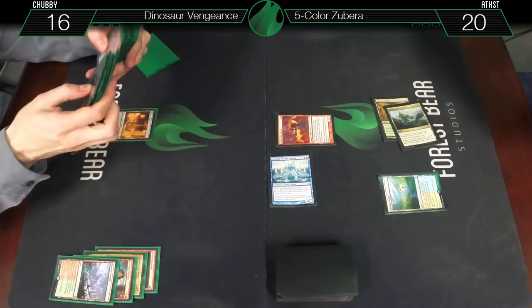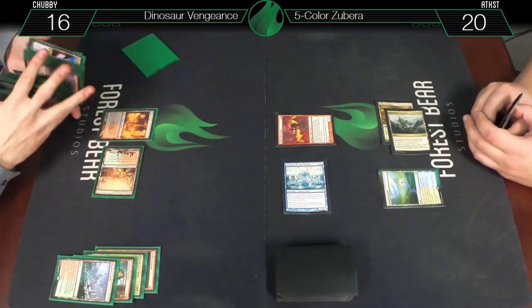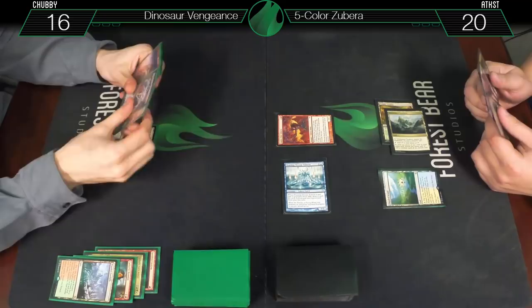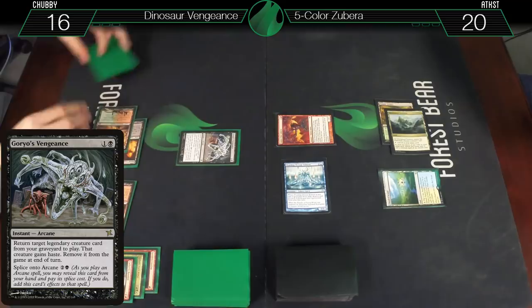I'd really like to not draw another land — let's get a Stomping Ground. Untap, draw a card. That's interesting. Stomping Ground, tapped, and let's go for Goryo's Vengeance!